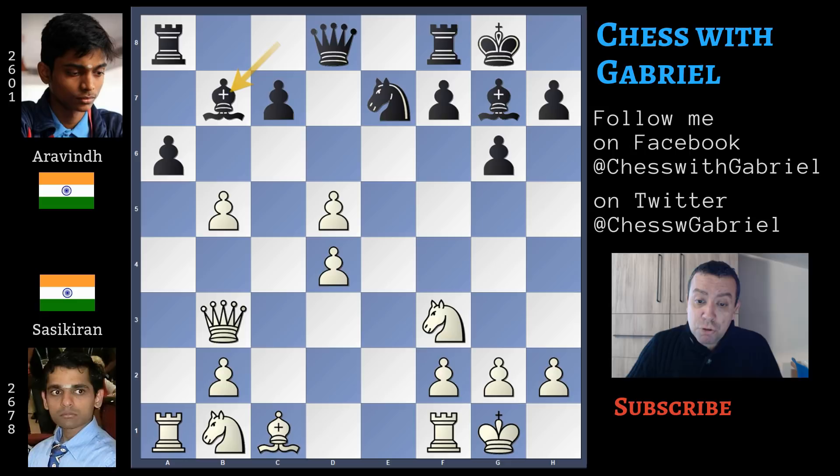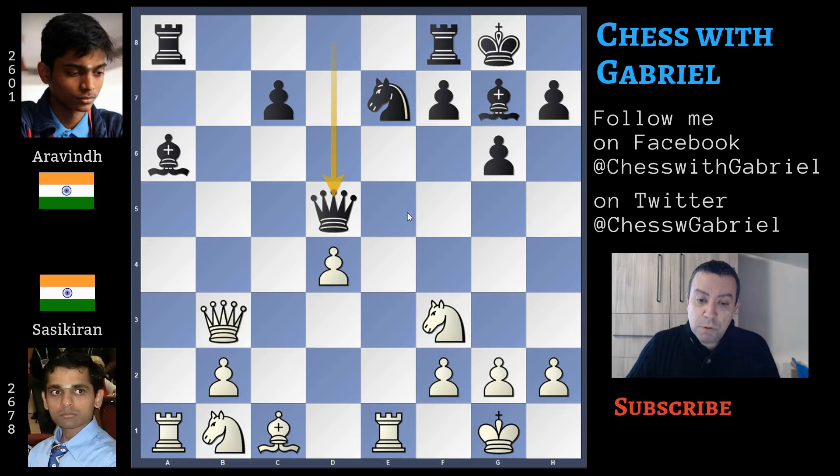If instead white goes for sharper play with a captures on b5, knight captures on b3, queen recaptures on b3, bishop to b7 — the rook is finally defended — b captures on a6, bishop captures on a6 attacking the rook, rook to e1, and queen captures on d5. Black is perfectly fine — a pawn less but with better development and coordination, and those two pawns are weak. Let's go back to our game.